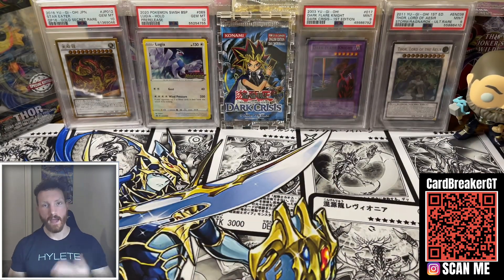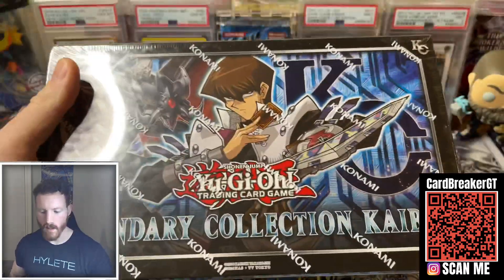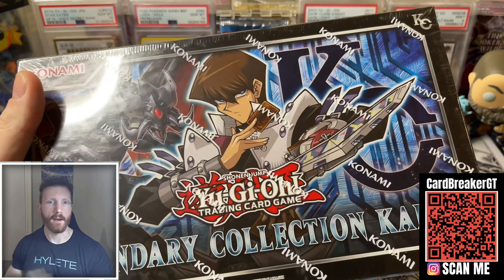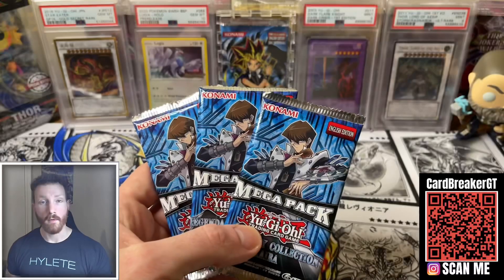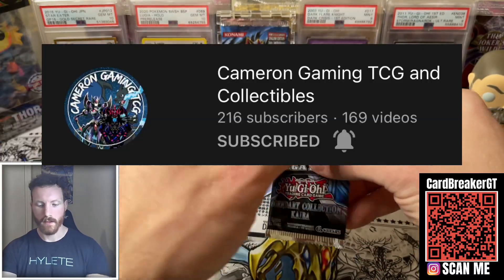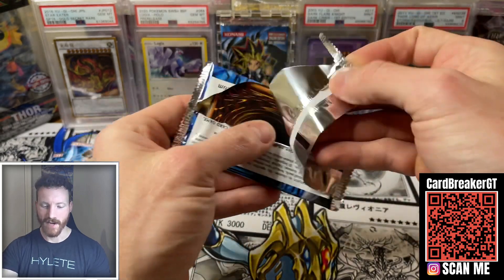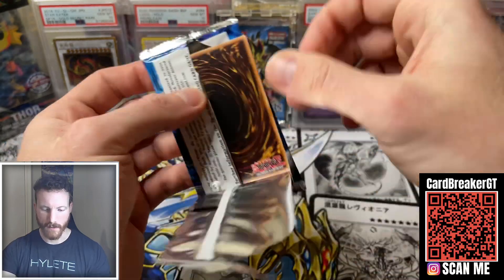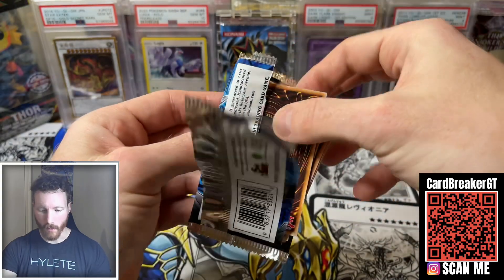We're going to go ahead and move on to Cameron's — Cam Fam's — and then also Heart of the Pack's. I've just got their boxes in order. Can we pull something good? He told me he wants the Ash Blossom and the Dark Armed Dragon. Maybe we can pull him those today. Maybe he'll have a little bit better luck than we did.